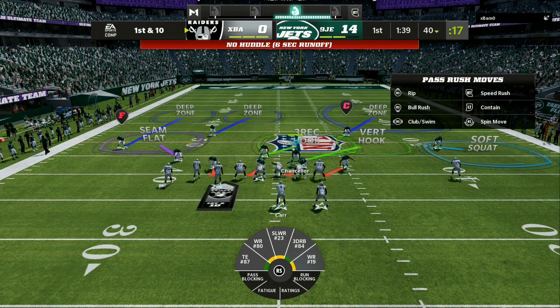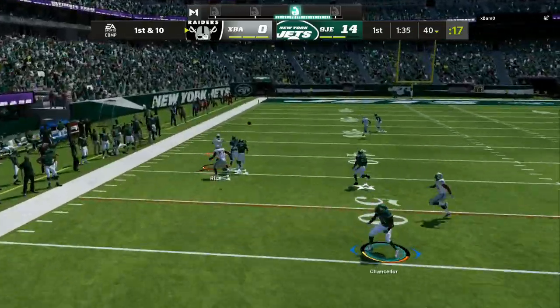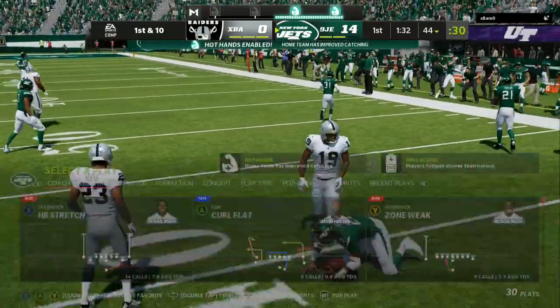Here you can see we have trips to the left. We have our cover two to the wide side of the field, but it's okay because I made the adjustment — I took my curl flat, which is the purple zone, and put him into a seam flat so he plays down a little lower and then runs out.